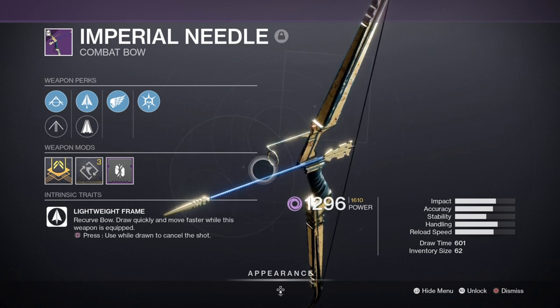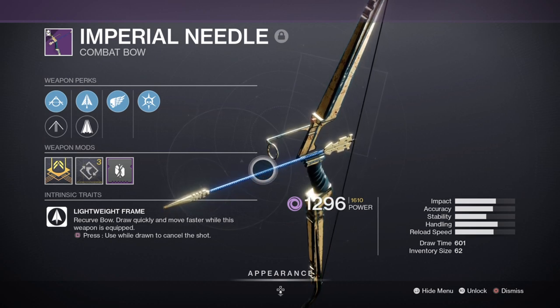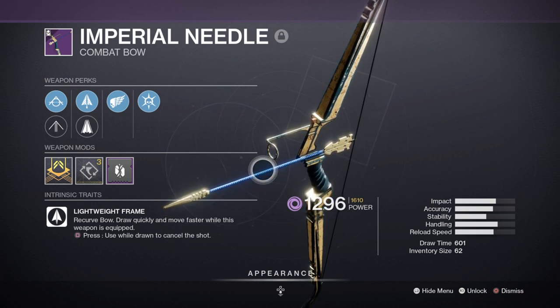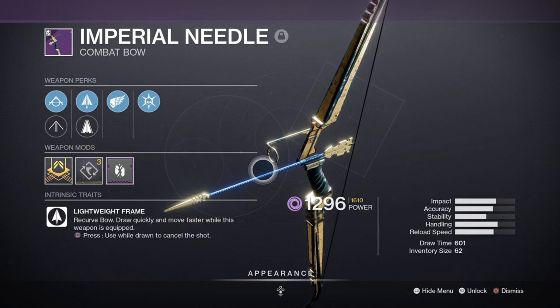Damage from the bow isn't the greatest considering it is a lightweight frame, but we can use the Font of Might mod to get a boost in damage, or alternatively get a roll with the Frenzy perk that will always be active and provide a 20% boost in damage. One tip to be aware of is that the bow is void, which matches my subclass and will also activate the Elemental Armaments mod, which is required if you want a way to produce wells at your disposal.